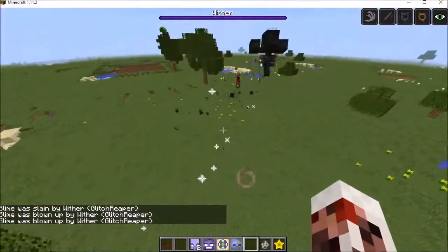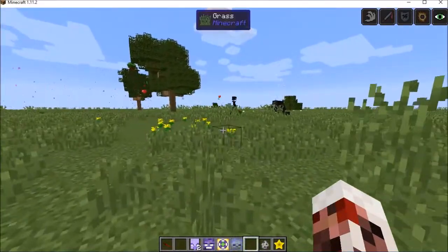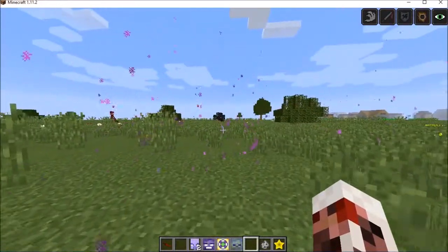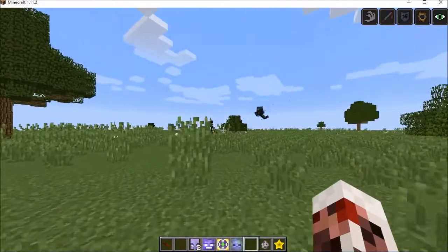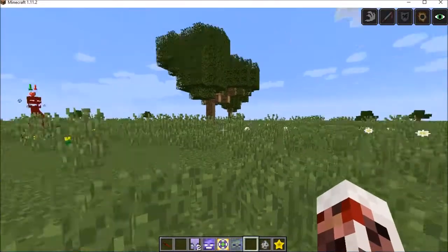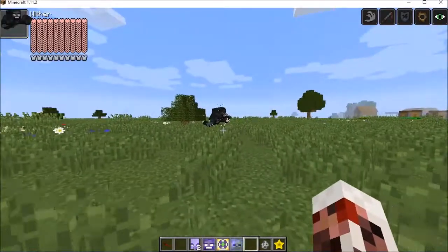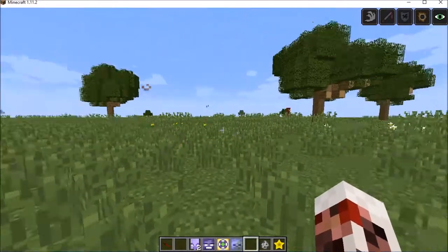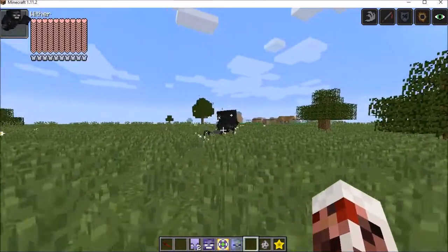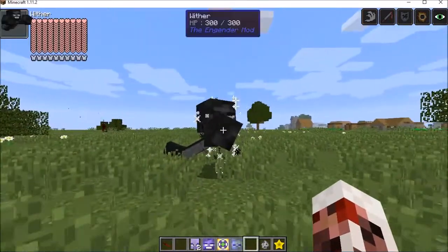Meanwhile this guy is just pulling everything. He'll still attack like this - just being nastier about it. Obviously this Enderman is withered, so he'll teleport around for a while. The Wither is a definite powerhouse in the Engender mod and will murder many different types of mobs quite easily.